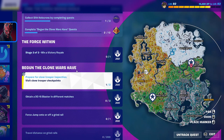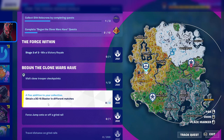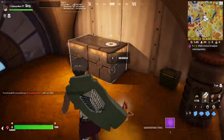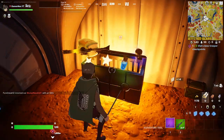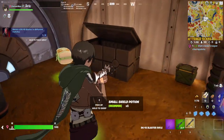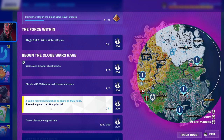The second quest is to obtain a DC-15 blaster. It can be found at the same three locations. Once you go to one of these locations, go inside and you will find chests. Inside the chest you will find the DC-15 blaster rifle.